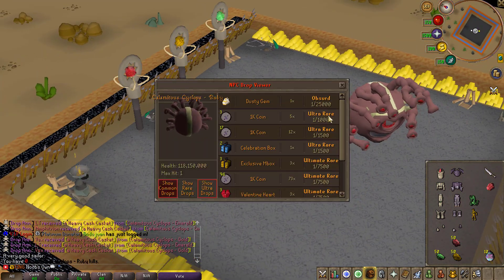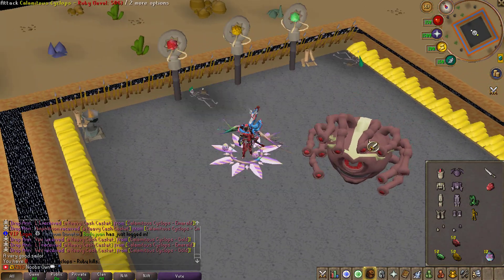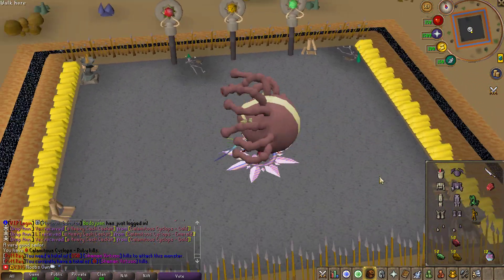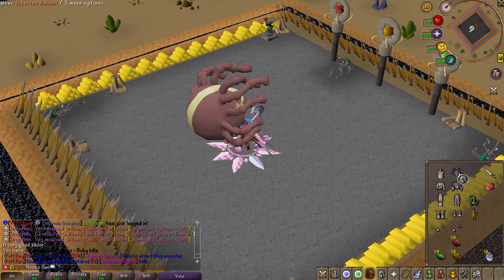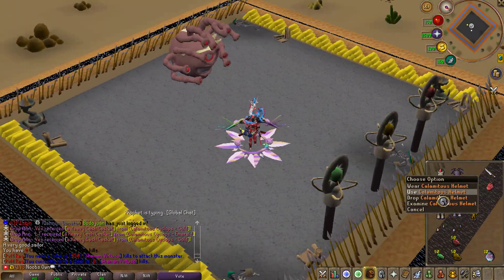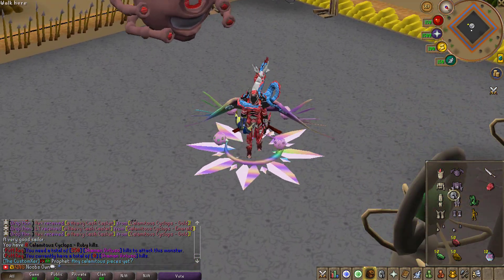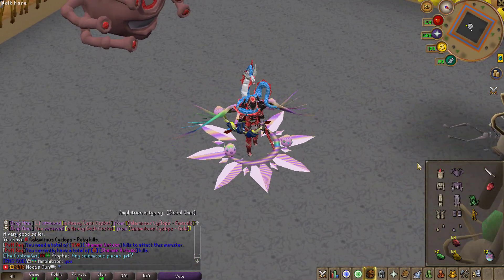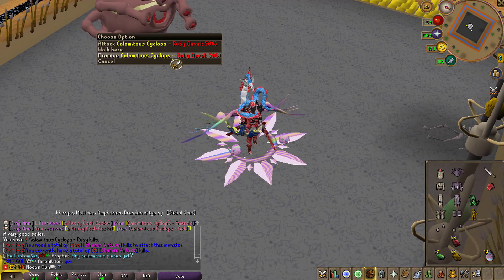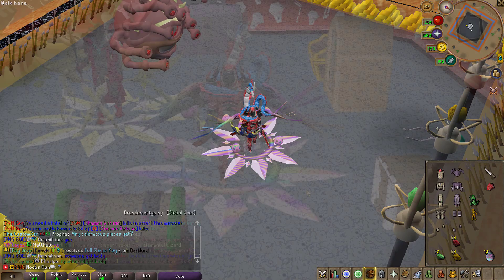Quickly checking out the Ruby version as well — as you can see, you can also get a Dusty Gem when killing this one. There are some drops needed for a new upgrade to obtain the new Calamitas armor set, which is the new best-in-slot armor set. You can obtain this set by upgrading your Infected armor set with drops from every single Cyclops boss, so make sure to grind out all three.